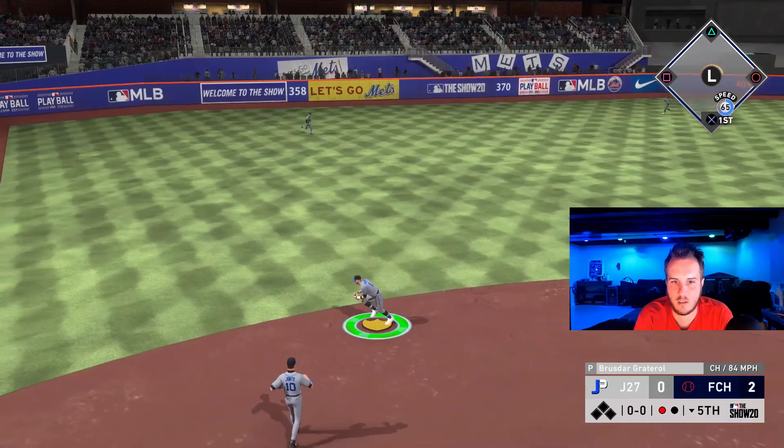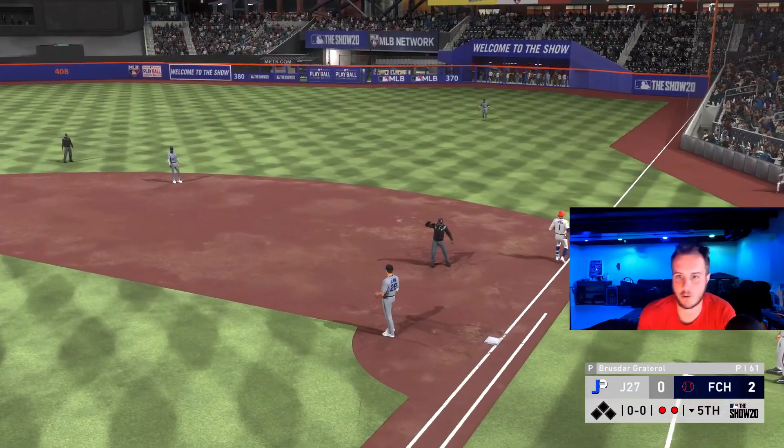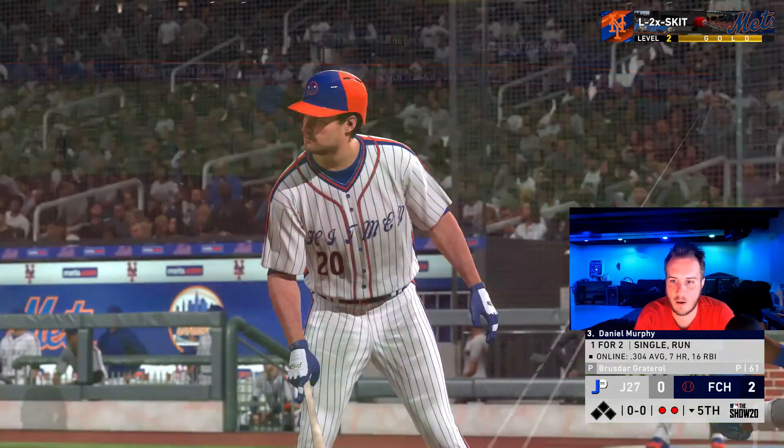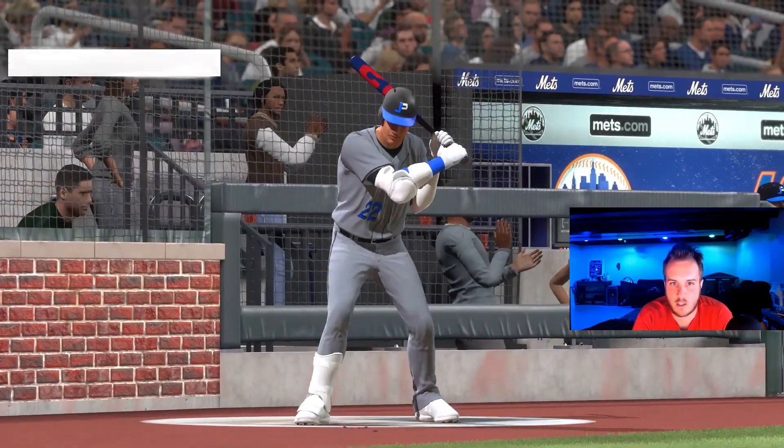Look at that play by Cray at shortstop — that's the second time Cray's done that. That's a big out. We are definitely going to pinch hit here. It's only the sixth inning, but we're going to go to Juan Soto.